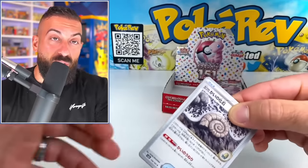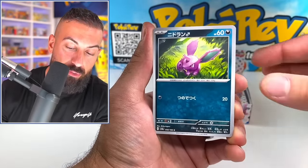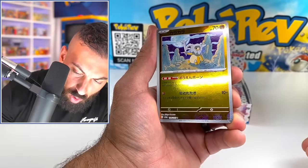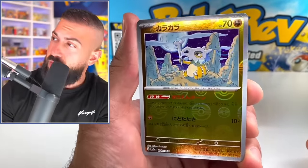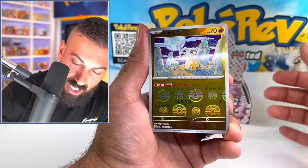They have full evolution lines of all the starters — Squirtle, Bulbasaur, Charmander — art rares, and then the final evolution is a secret art rare. We got Cubone looking really cool. These reverses are hitting like perfect. That Entei EX as well, dude. Oh my God. This is bringing me back with these EX cards.